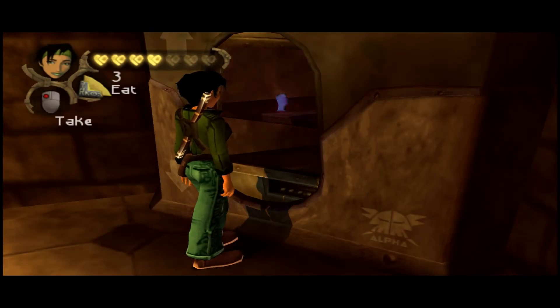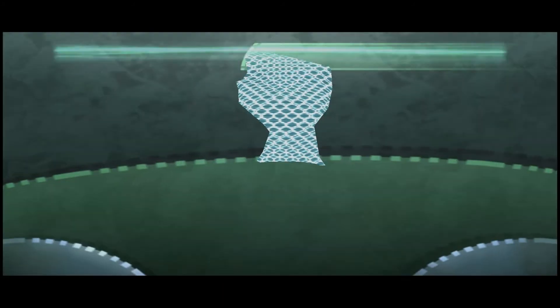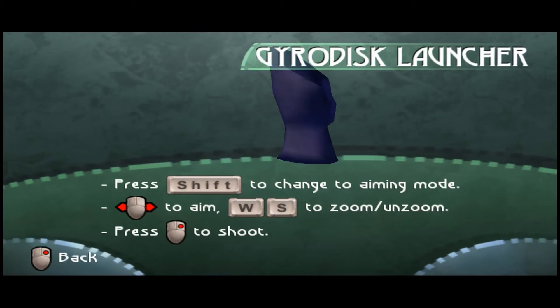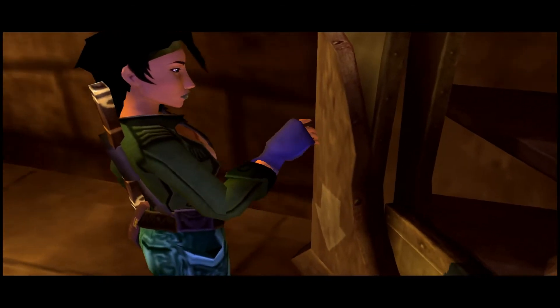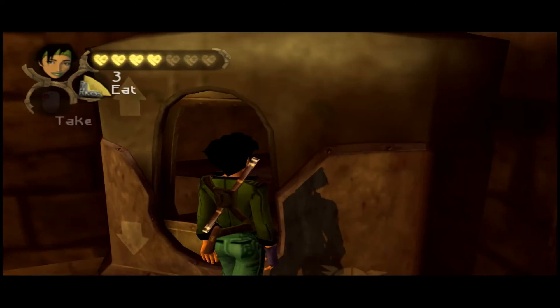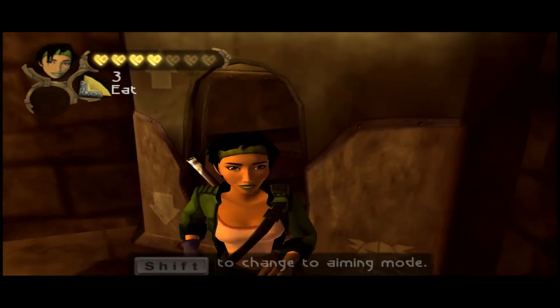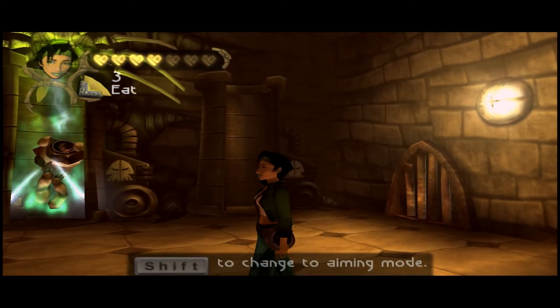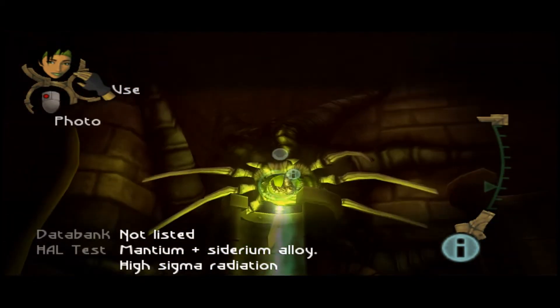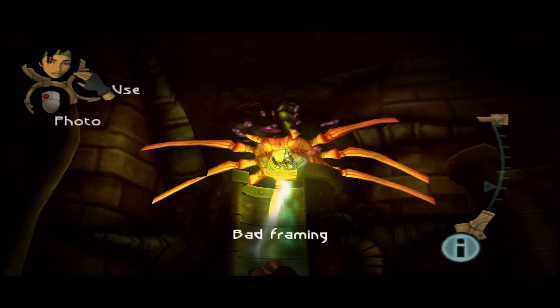And we'll get what I think is one of the best items in the game: the Gyro Disc Launcher. You're going to think this is a stupid item initially when you first get it, but after a while you will love this thing to death. What it is: when you go into camera mode and you right-click, it throws a little disc and does damage. This is essentially the only gun you're going to get.